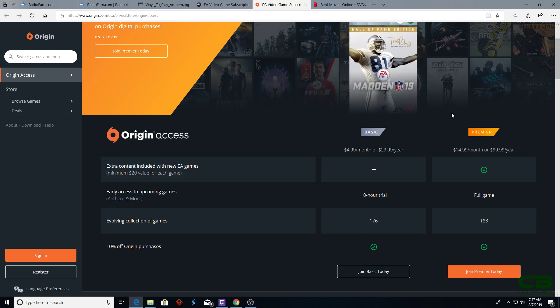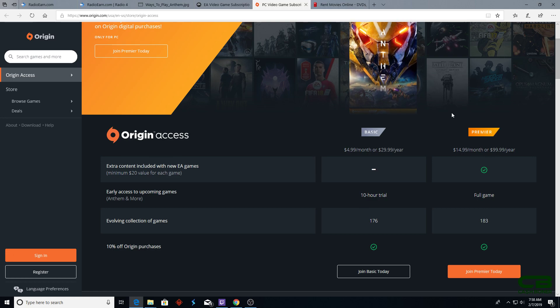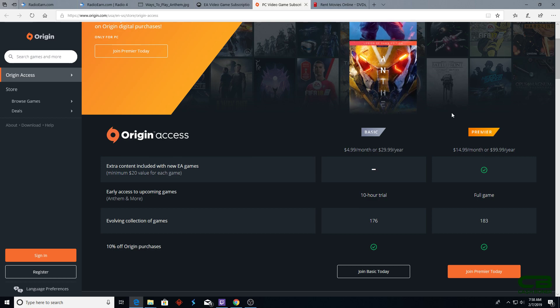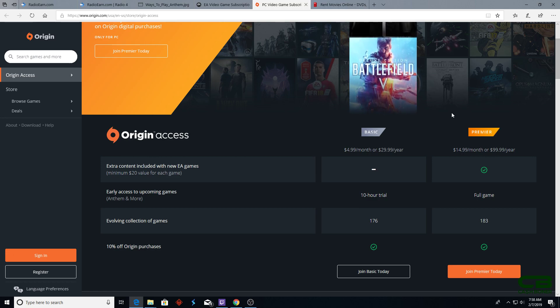Or if you want to pony up $15, you get Origin Access Premier, which allows you to play the full game — no limits, play as long as you want. So if you have a PC and you really think Anthem is your next Destiny, Origin Access Premier would be your choice. You pay only $15, grind the game starting February 15th, and if you're done with it, cancel. They got $15 out of you tops. There are quite a few other games on there too, including Battlefield 5.